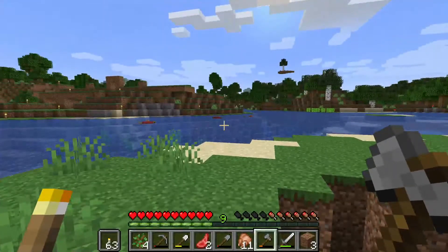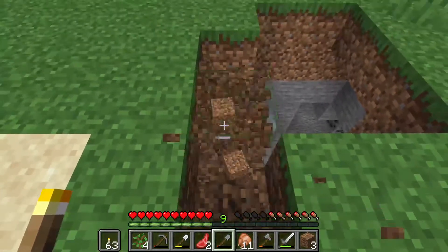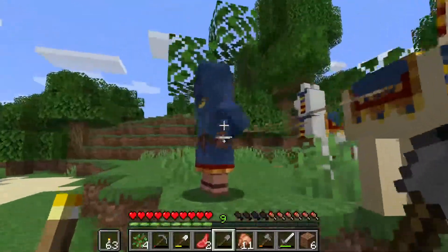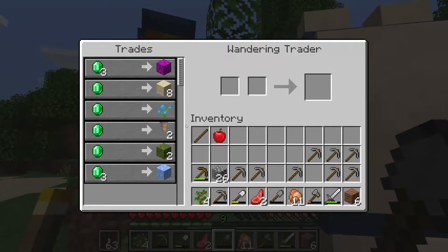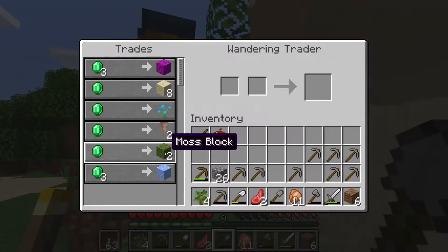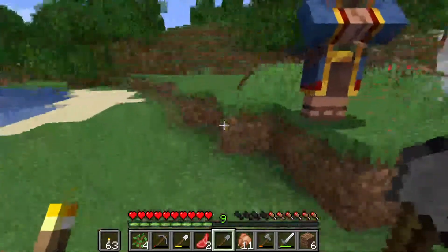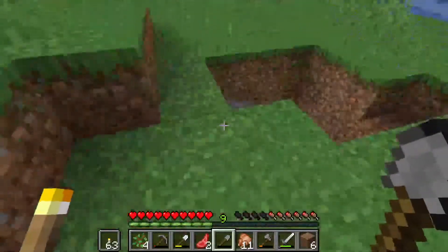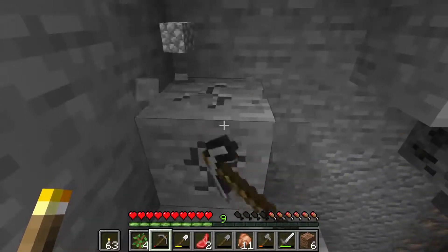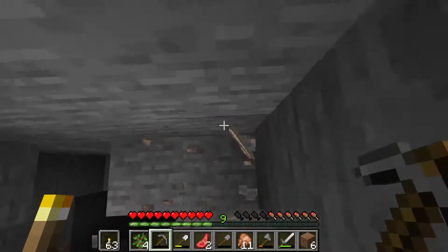There's a bee — there must be a hive around here. We'll leave him be, so to speak. Let's have a little look down here. Oh — a wandering trader just spawned in! Fabulous, you got anything of interest? One diamond for some dripstone, moss block, bubble coral block — I don't have anything. Off you go. I can give you a stick — no? Okay, bye.